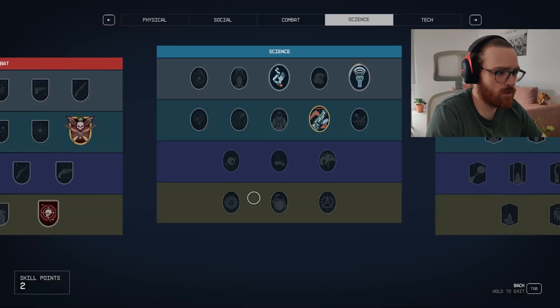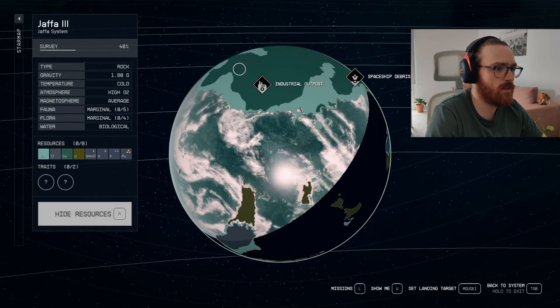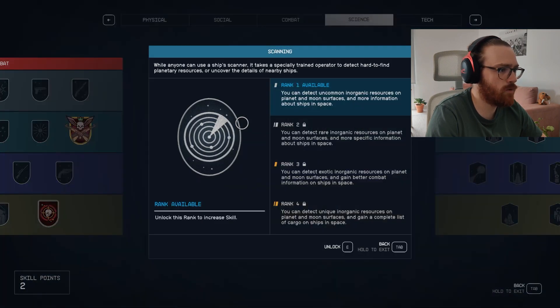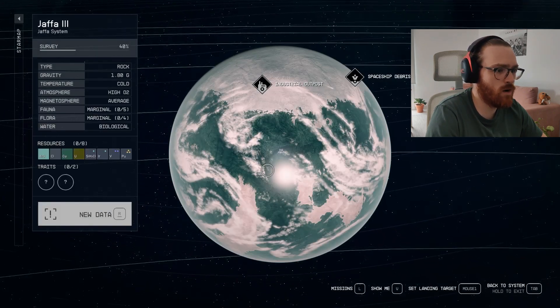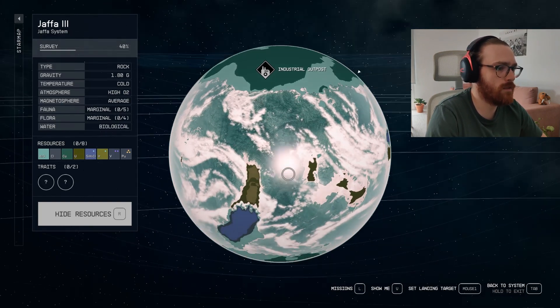I've got two skill points to share — maybe I will take this one just to show you. Let's take a look at the Star Map first. As you can see, there's copper, water, uranium, and chlorine, and nothing else. Now I'm going to spend a point in the scanning perk. I got rank 1 scanning perk, and now I can scan uncommon inorganic resources on planets. As you can see, the button on the left side changed — I can press R for new data. I got new patches on the planet: it's Iridium and something else. Now I see uncommon resources, which are resources with one dot in the top right side of the resource icon.